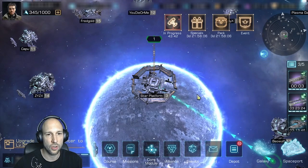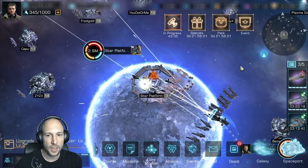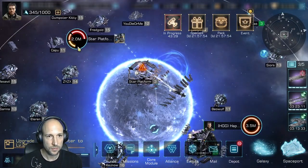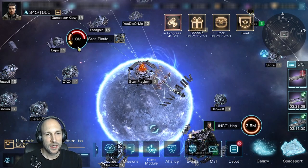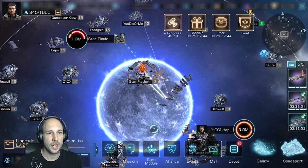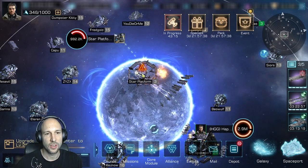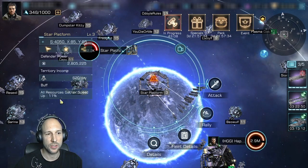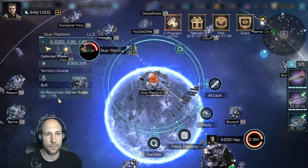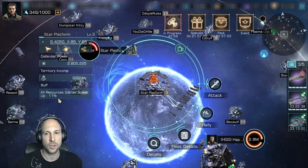If you all have your fleets close to the platform they will arrive around the same time, and you should be able to build up enough power to take over the platform. I chose Star Platform 3 because it's not too high in power, and it gives a resource gathering buff which is really nice. This buff will be active for all players in the alliance no matter where they are, as long as the system is connected to your HQ.